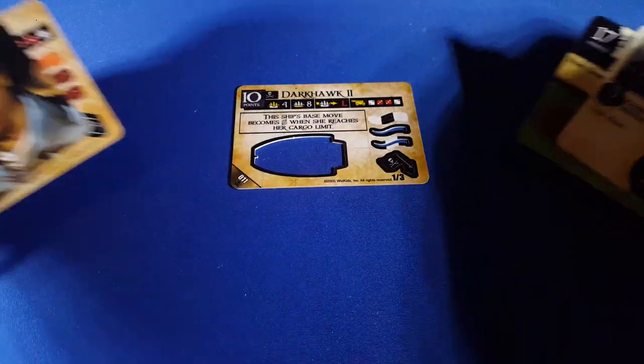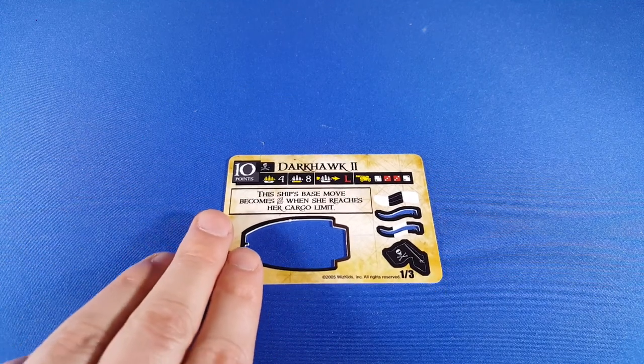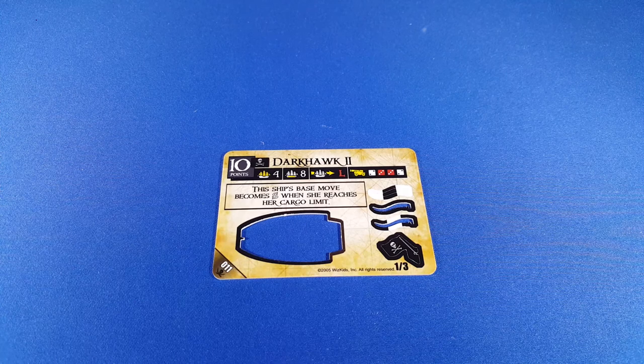Let's start with Darkhawk 2. This is a Spanish main ship that's pretty good in and of itself, with the cannons it has and the fact that it is 10 points for 8 cargo. It's a really flexible ship for a hybrid build — either going for treasure or sinking other ships. The drawback is that this ship's base move becomes S when it reaches the cargo limit, so you're really only going to want to fill it up to 7.